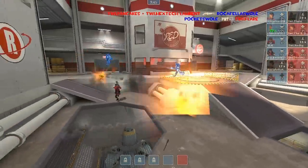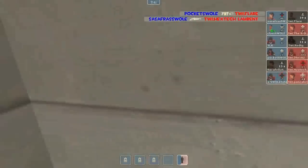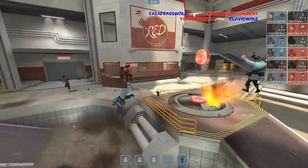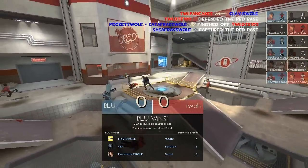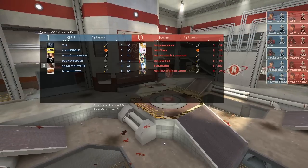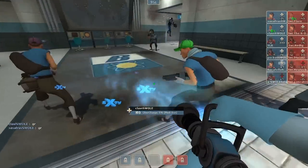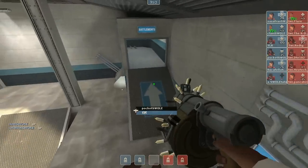We'll see if there's any off-classing for Red. It doesn't look like it. Actually, Flare goes down immediately — Pocket taking him down. Clavis goes down as well, so no medics in this final battle. Someone takes a pill to the face and there we go. Swole Patrol takes the first round pretty decisively — pretty fast.